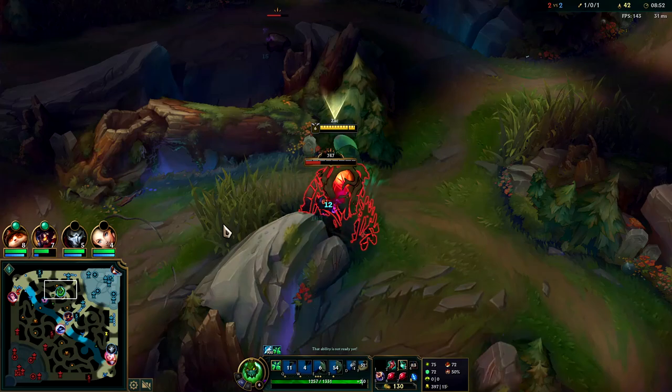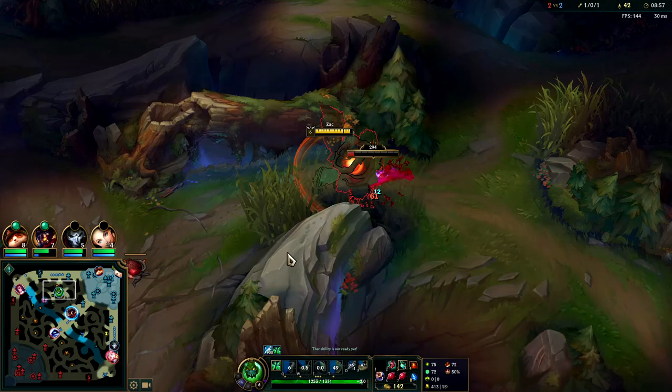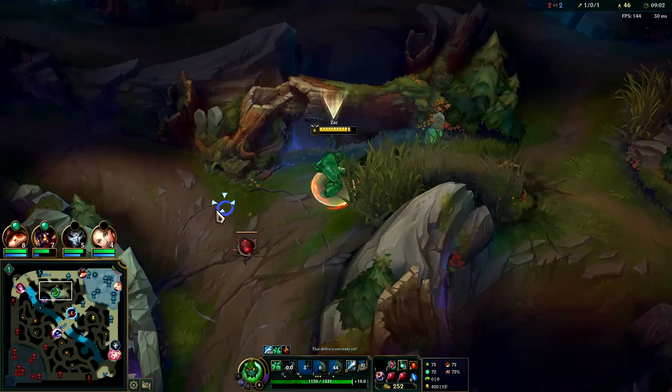They get dragon off of that — doesn't matter too much. It's hard to get early dragons on Zack because his single-target damage is rather low. You're usually going to be getting dragons once you have your items and when your teammates can assist you.